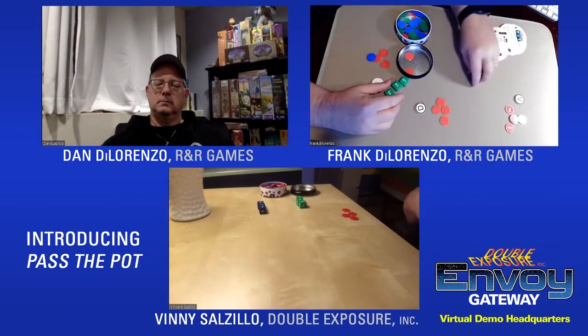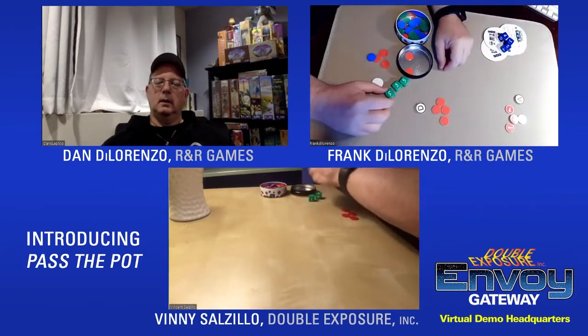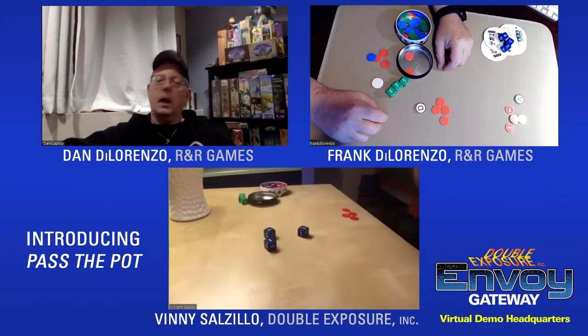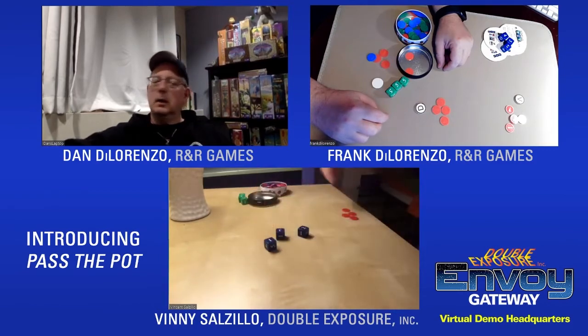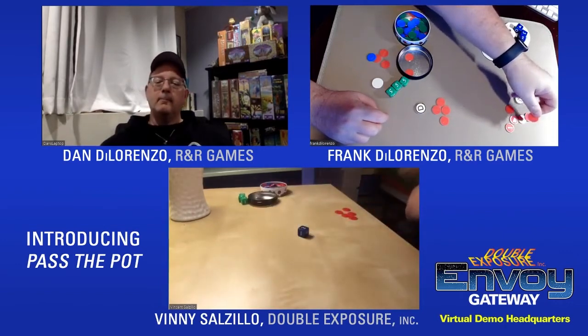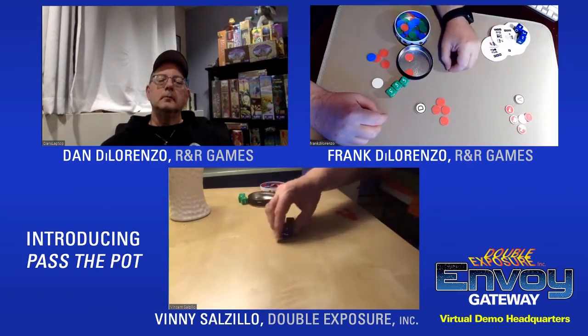Vinny, you're up — roll your dice. I'll reroll the four to go for a combo. I got a one, two, three. That gets me one from the bank, and I can reroll the one and the three. I got an O, but my final score is five — not enough to overtake Frank.